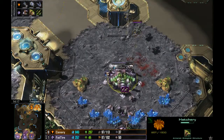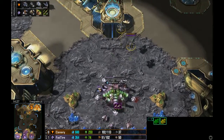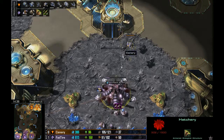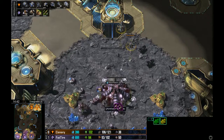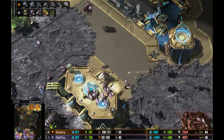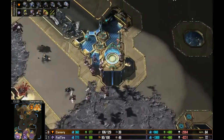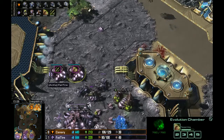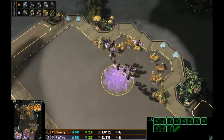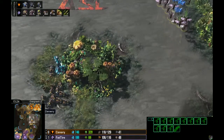The Mutalisks pop just as the third base dies. The Banshees go down but their work is done — they also got the Queen. They paid for themselves, delayed some mining. Worth noting: the engineering bay for Canary is only just now going down — he didn't manage to scout that Spire very early and didn't build a reactive one quickly. Now with Mutalisks flying towards the main base, there's not a lot to defend.